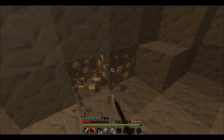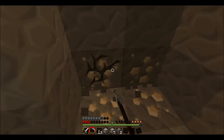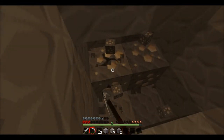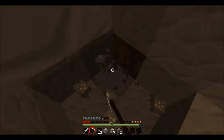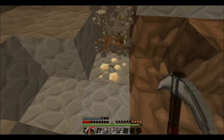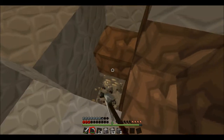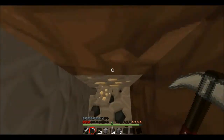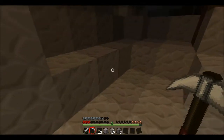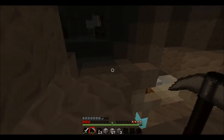Oh, there's a little bit more iron here — I was going to say, there aren't just going to be two bits of iron. Quite a lot actually — I think that was eight, maybe nine. There's iron everywhere in this cave. We've got enough coal — we've got like 50 in the furnace, so we don't really need coal.